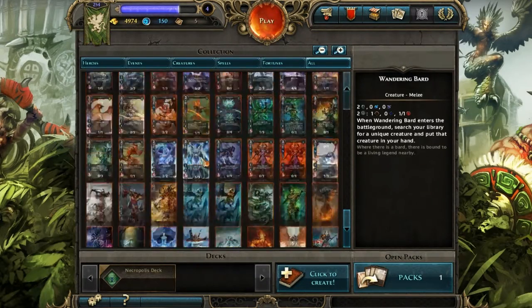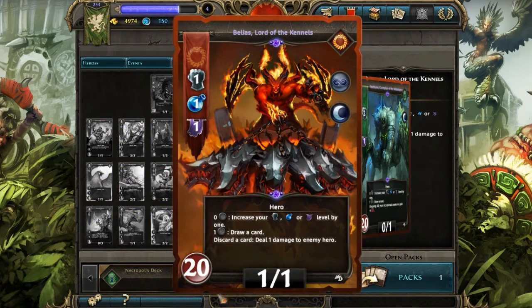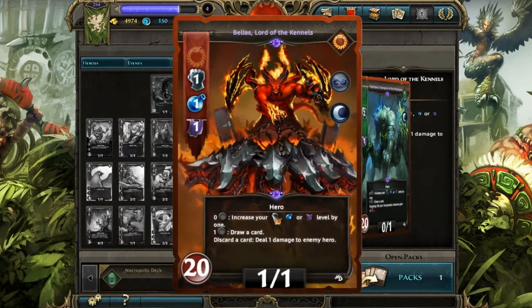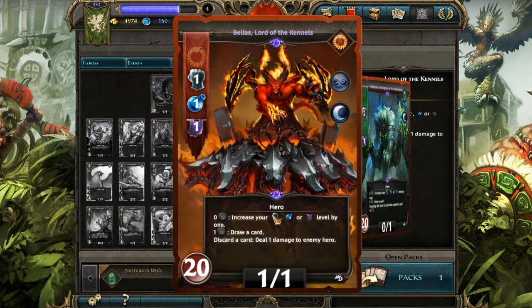So here you can see some of the cards. This is a hero, and you can see this is the health down here — like 20 health — kind of similar to the World of Warcraft amount of health, or Magic kind of health too. I don't play Magic the Gathering, but I've seen a lot of gameplay of it over the years.